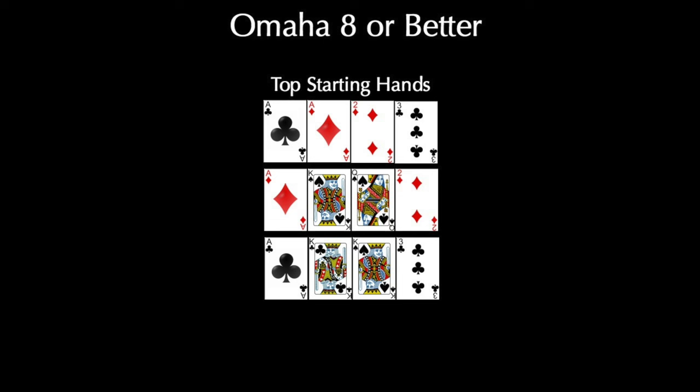Let's talk about some hands that you really want to start with — the top starting hands. The strongest group of hands are powerful two-way hands, like ace-ace-deuce-three. You've also got ace-king-queen-deuce, which has some high features and some low features, and a hand like ace-three-king-king, which has a high pair and some low features. These two-way hands play fine multi-way, but they play even better heads up. The chances of you getting at least half the pot increase, and if you have position and hit the right flop, you can also scoop.